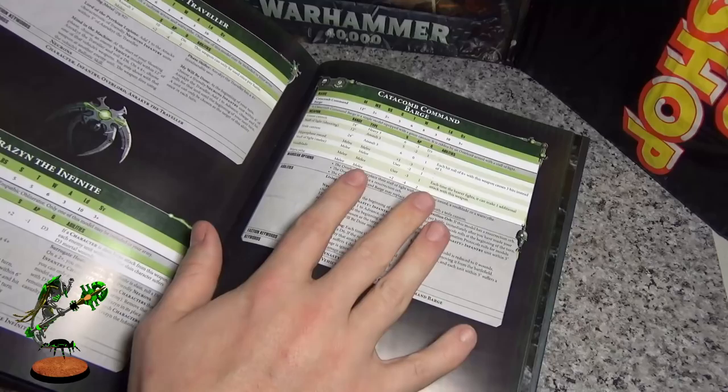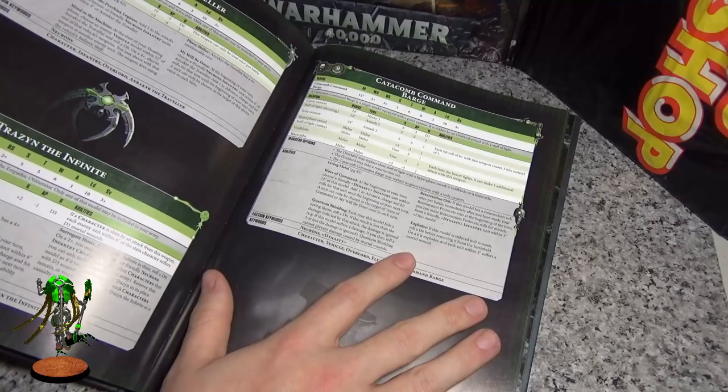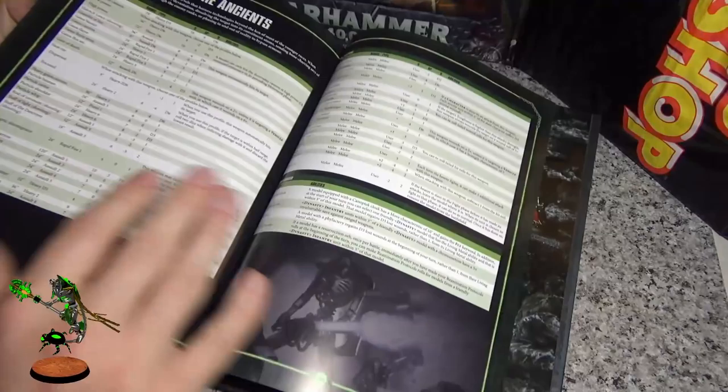Command Barge — very good. The biggest change is the gauss cannon is now Heavy 3, so it's got plus one shot and plus one strength — much better. Unfortunately, for some reason you can't take the Void Scythe, because Game Workshop is like 'oh, you can't go into marines and kill marines on a 2+, yes he has to walk across the board with five-inch movement' — that's exactly why.